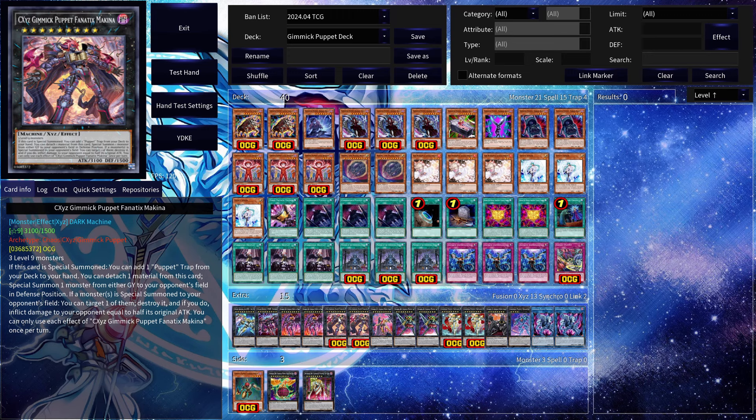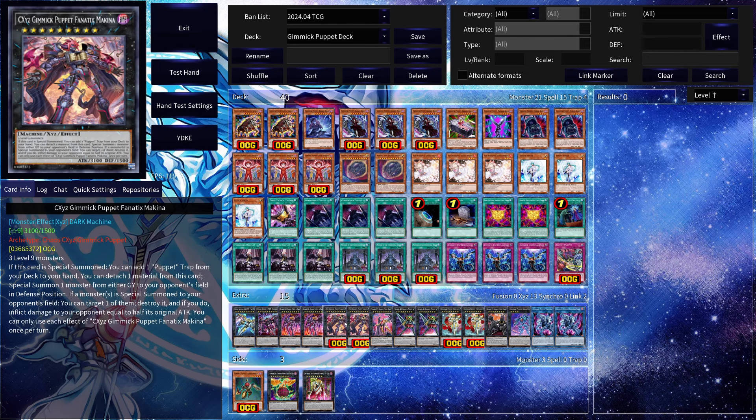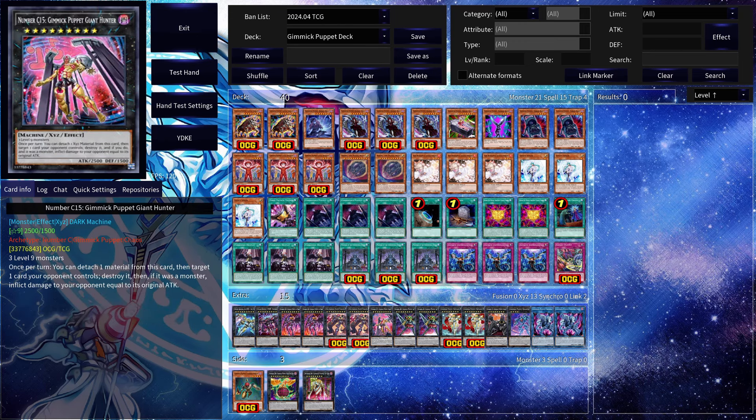Two copies of the new CXyz Gimmick Puppet Fanatics Machina. When this card is special summoned you can add one Puppet Trap from your deck to your hand — that's why we have Service Puppet, which is a strong trap but even better when searched for free. You can also detach one material to special summon one monster from either graveyard to your opponent's field, and if a monster is special summoned to your opponent's field you can target one of them, destroy it, and inflict damage equal to half of its original attack. Even if your opponent stops the OTK combo, this monster stays strong and can pop anything problematic they special summon.